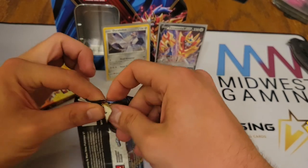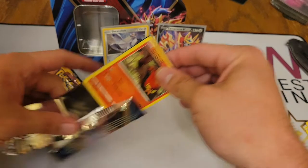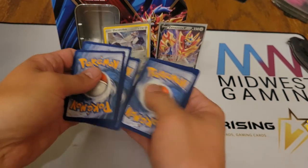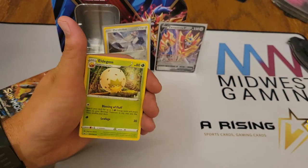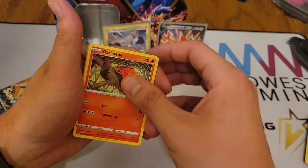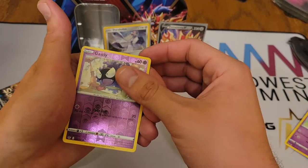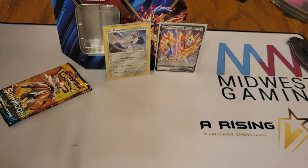Now we have Sword and Shield Base. Let's see what we can get. We have Lightning Energy, Eldegoss, Energy Search, Quick Ball, Sizzlipede, Galarian Zigzagoon, Munna, Snom, Grookey, Ghastly Reverse, and a Galarian Rapidash non-holographic rare.